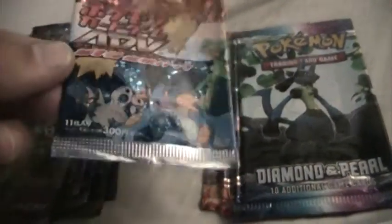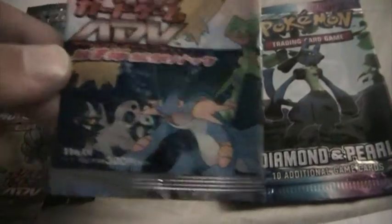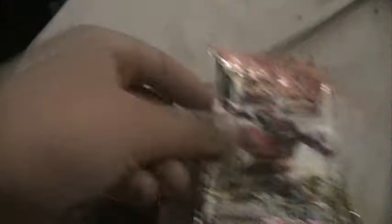They're empty. I have a lot of packs. This one's one of the coolest — this is my favorite, this is really cool. This is like, looks like Team Magma versus Team Magma. And we got some English ones: a Lucario Diamond and Pearl, Electivire Diamond and Pearl, a Toxicroak Mysterious Treasures, Mismagius Mysterious Treasures, and a Garchomp Mysterious Treasures.